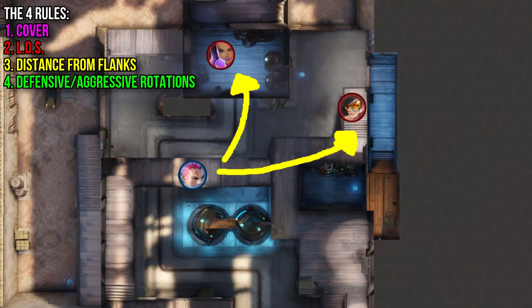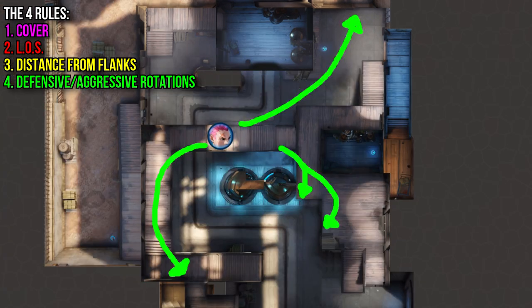Third — and this is less important since you're a tank — you need good distance from angles so you don't get snuck up on by a Sombra or a Tracer from a short flank. And lastly, you need good defensive and aggressive rotation options, meaning you need to be able to escape or push up more aggressively. This relates back to bubble management and having a bubble as a failsafe when you're on decent charge.